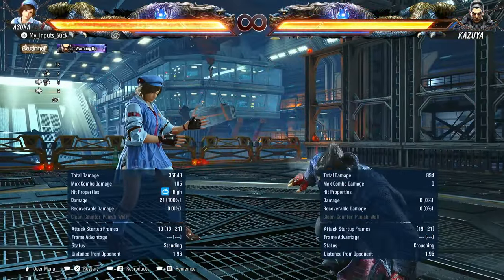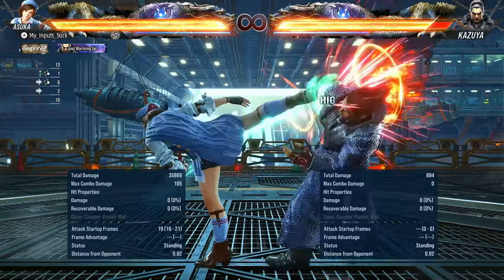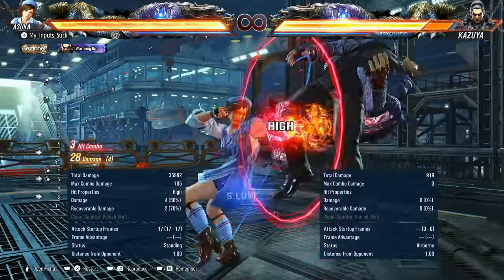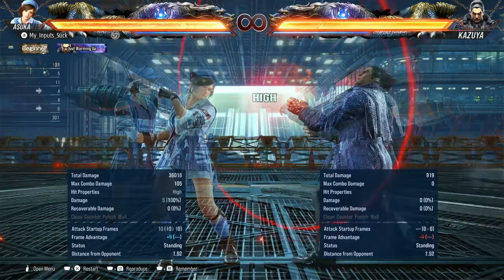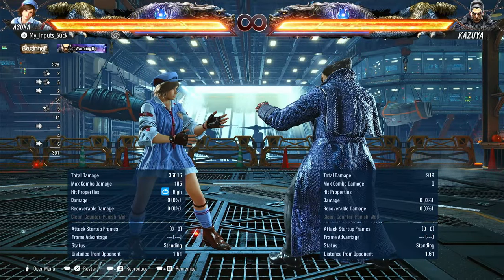Next up we have forward four — a high 19-frame homing attack. Knocks down on hit and does lead to a combo, which is kind of awkward to do. On block it is plus three, which is pretty damn nice. But of course it's a high, so you can duck it.